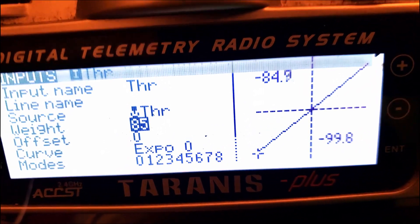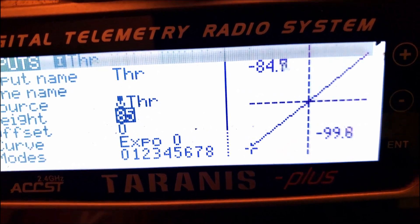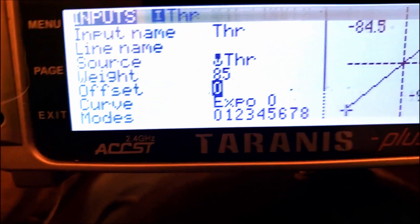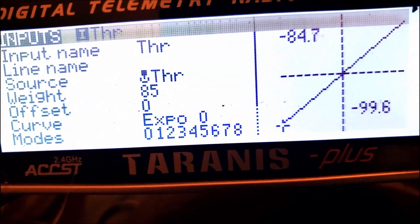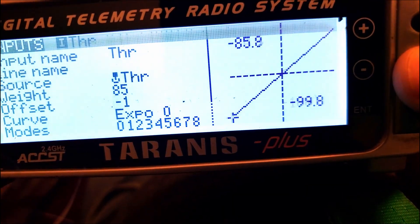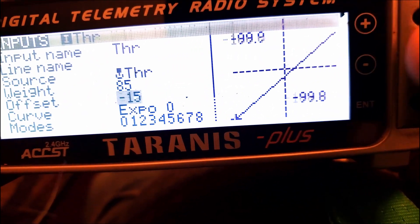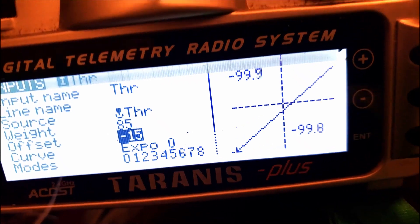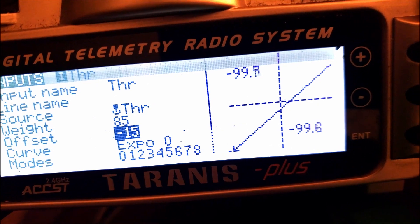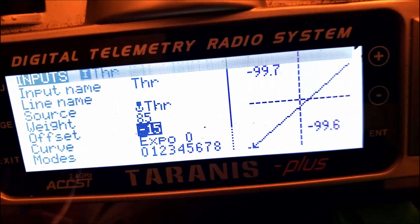With offset, we want the value here to be negative 100 and the top end to be 85% out of 200 points, which is 70 — positive 70. So we come down to our offset, we're going to change it. I've got my throttle all the way at the bottom, and we want to move this number down until we get to negative 100 — so that'll be negative 15. Now we're at negative 100, and at the top we're at 70. That's 170 out of 200, and if you do the math that's 85%.